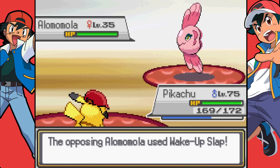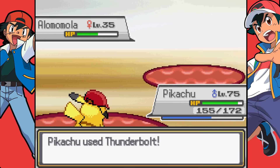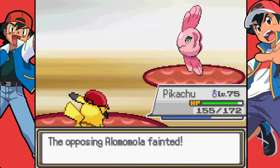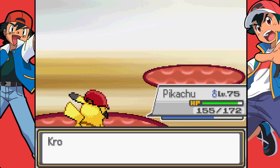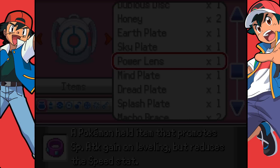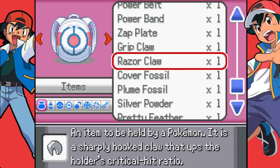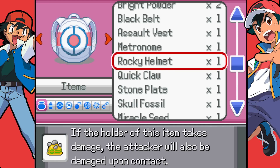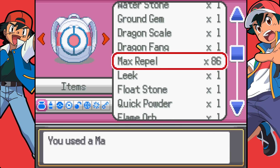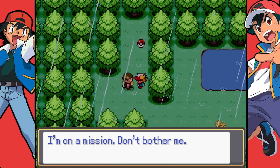Is it Roxy, the Poison-type gym leader, who is the last gym leader? It's gonna be a while before we get to her - surely a lot of other things have to happen first. Let me just pop a Repel to get through here nice and easy. Got so many Repels. On a mission - don't bother me. What is your mission?